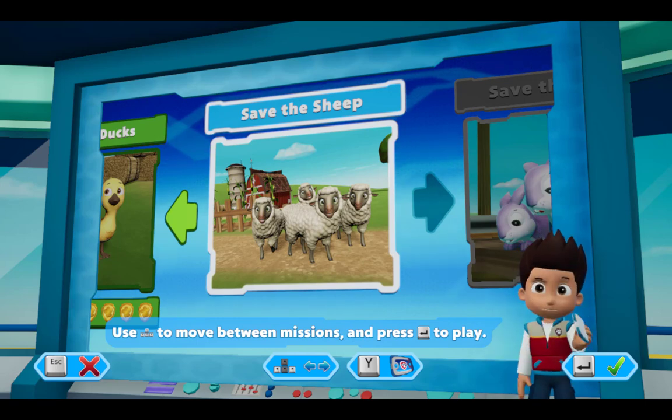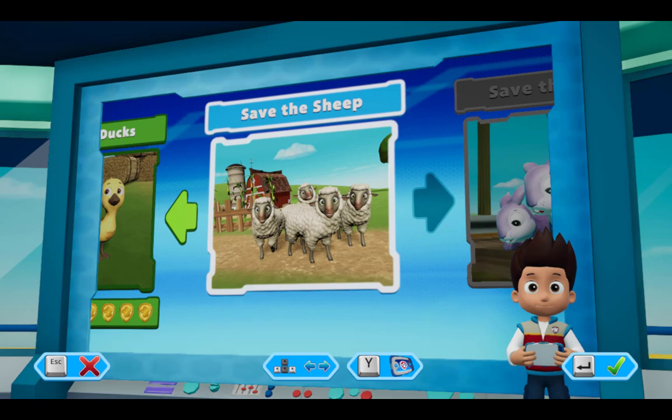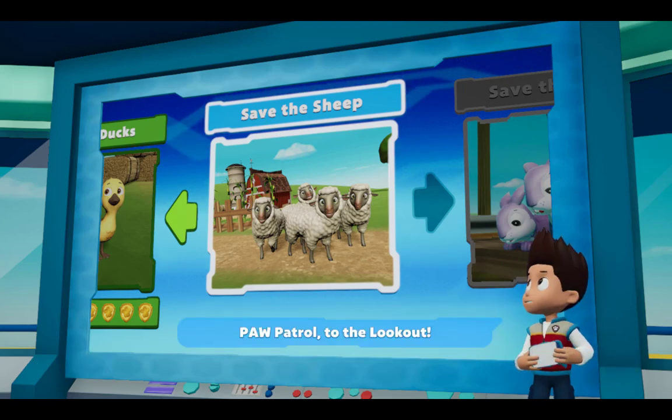Use the left stick to move between missions and press the A button to play. PAW PATROL to the lookout.